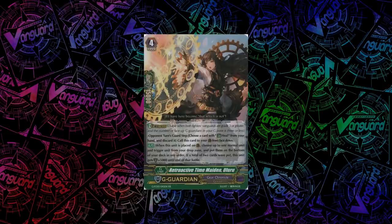One of the best G-Guardians is Gear Chronicle's Retroactive Time Maiden, Uluru. When you guard with her, you can choose one normal unit and one trigger unit from your drop zone and put them on the bottom of your deck. If both cards were put on the bottom this way, she gets plus 5k shield. This way you can basically drop the heal to guard with her and immediately recycle it — pretty great.